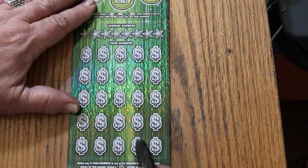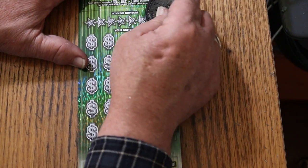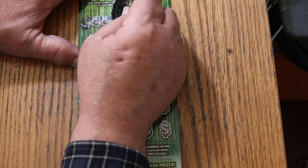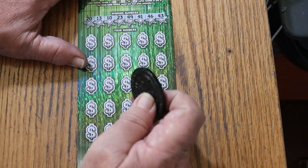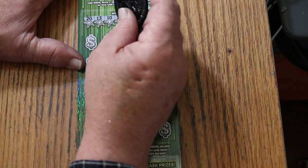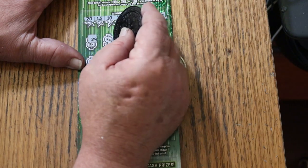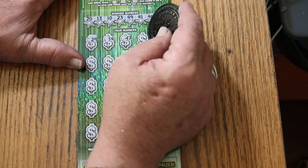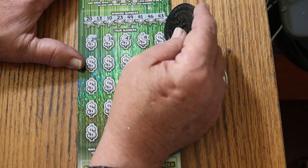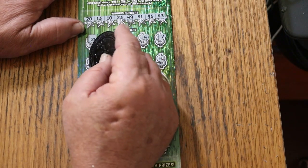Ticket 17 — let's see what happens this time. Winning numbers: 20, 13, 10, 23, 49, 41, 46, and 43. Here we go. Numbers: 29, 14, 47, 4, CJ's 7, 15, 15, 14, 48.